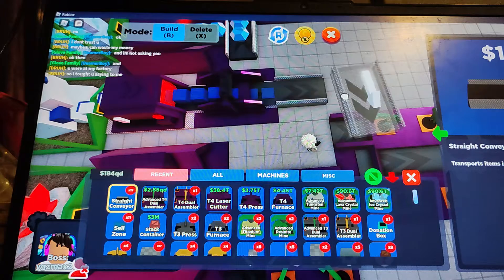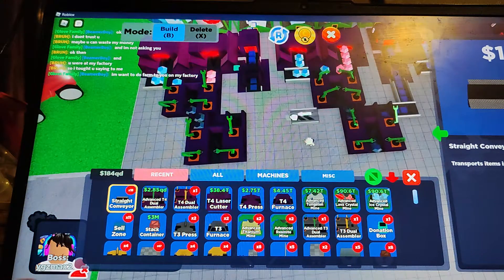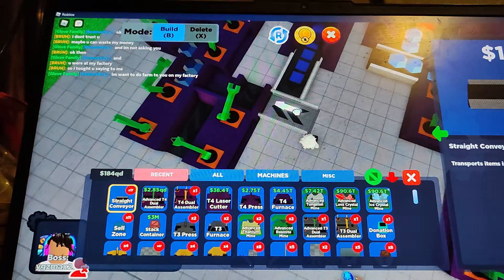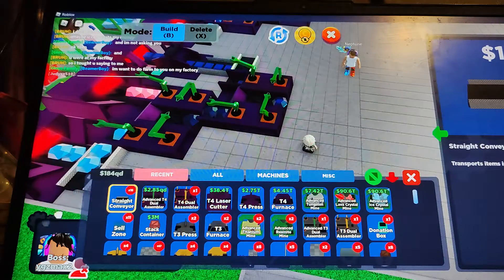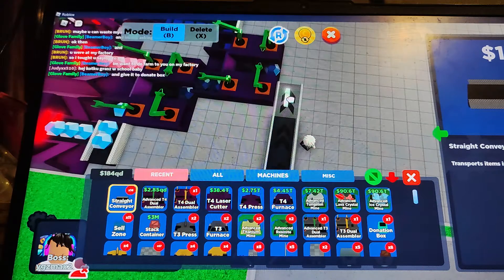Then grab your conveyors and connect the blue gems. You should only need to use three conveyors per slot — one there, one there, and one for the crystals. Now what you're going to want to do is just bring it like this.